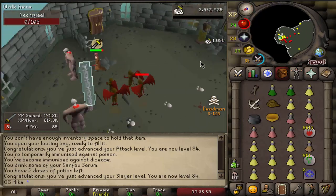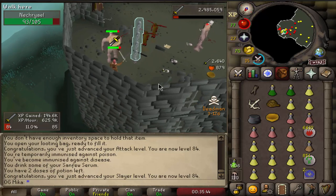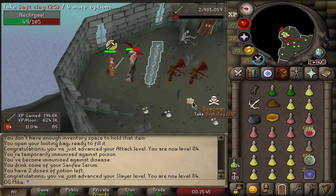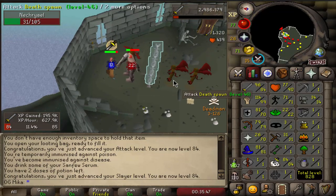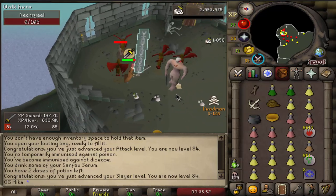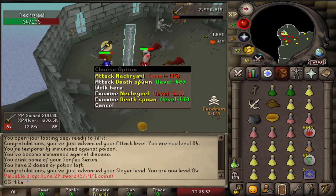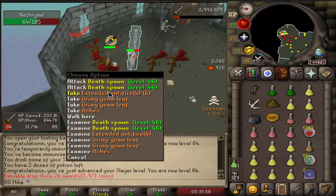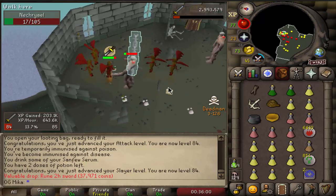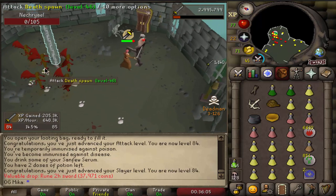That means just one more level to go until we can get assigned Abyssal Demons. Now this time around we're not gonna specifically hunt for them — we're just gonna keep Slaying, because the goal is actually to do Kraken. Kraken is going to be worth way more money than a simple Whip would be, and we already have VLS anyway. So we'll be rushing those Krakens, but if we get Abyssal Demons in the process that's very nice.